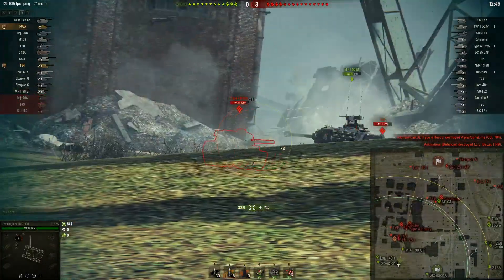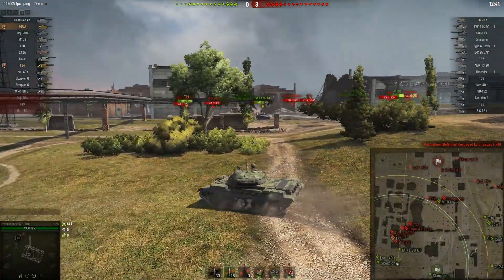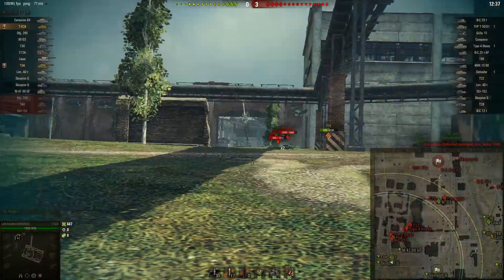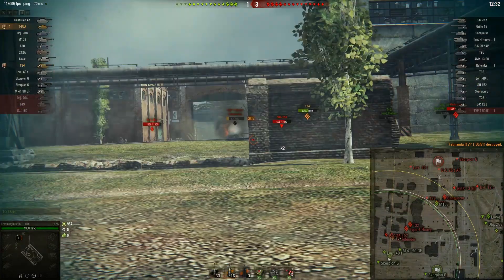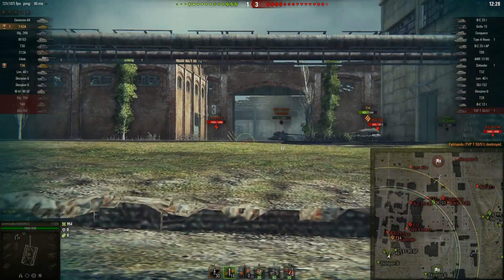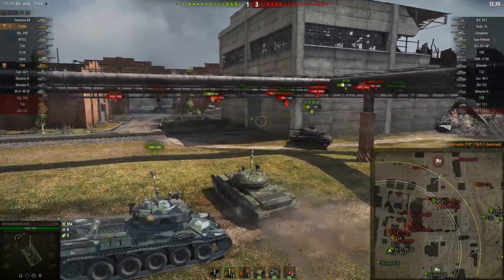This is going to be advantageous to me because as a purple player I'm going to be able to impact the majority of the enemy team. From this position, because I've gone to where their whole team is, I'm going to be able to do 6k damage — which is roughly three tier 10 tanks. I'm fighting here and I expect to be shooting a Type 4 Heavy, so I've loaded HEAT. This isn't a fight we want to be taking but we're taking it and being very cautious about it.